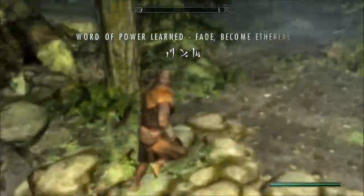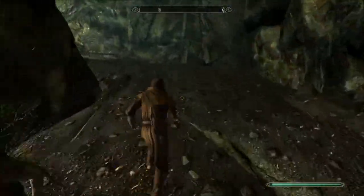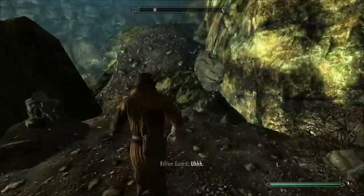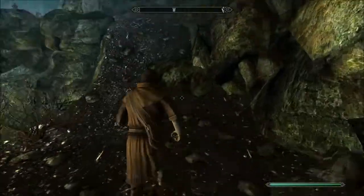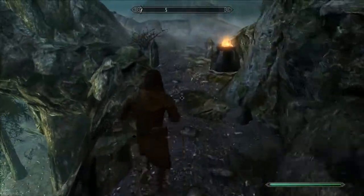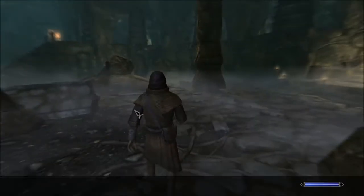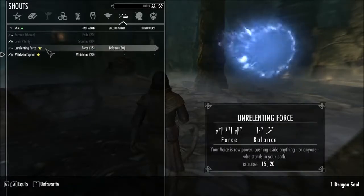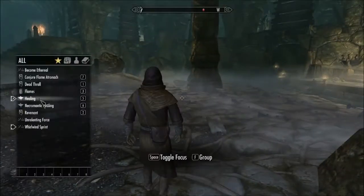And there we have it - Ethereal. One of the more useful shouts for this build because we literally have no other way of getting defense. Since I level locked without perking enchanting, and even if I did I didn't have enough levels to perk it properly, I wouldn't be able to create gear that's good enough. So we're stuck with mage robes to cast spells, and we're stuck with Ethereal for defense. Now let's sort out our hotkeys.